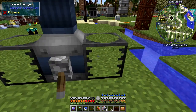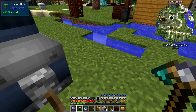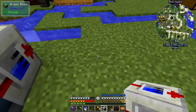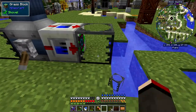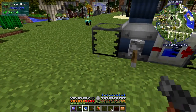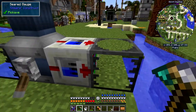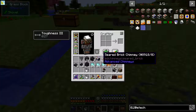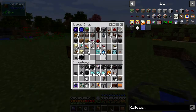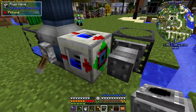I wanted to reduce the flow, so I thought I could use the fluid valve for that. I put the fluid valve down pointing in the direction I want - very much like a piston. Then I put that bucket of water back in here and nothing happens. So I tried different techniques - tubes, pipes. Let's look at a pipe from Immersive Engineering.